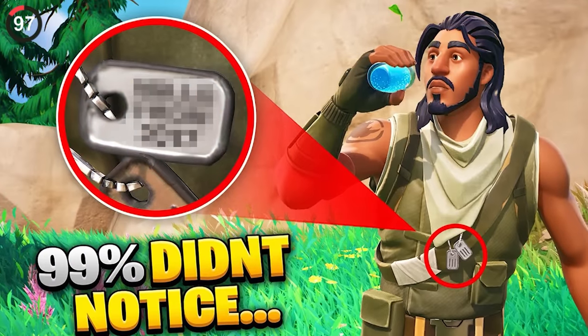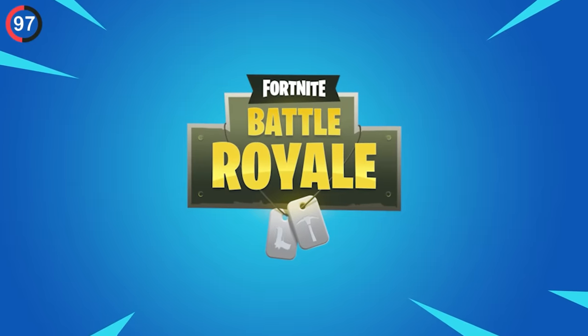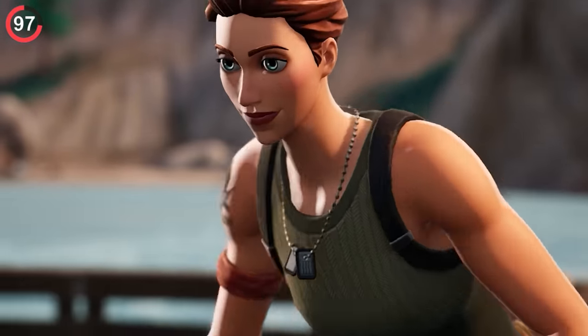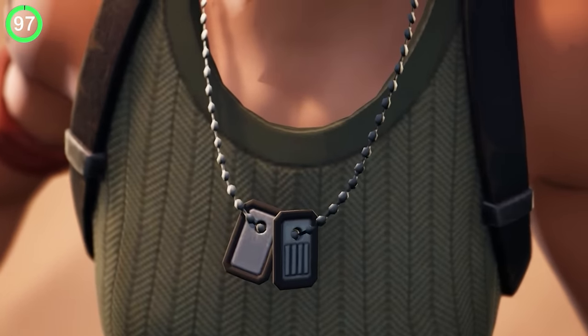There was a detail hidden in almost every OG skin out there which no one really talks about — a tiny tradition that was even in Fortnite's logo: dog tags. People look back on this years later only to realize they're gone. We have no idea why, but now that it's been pointed out, you'll never stop seeing it.